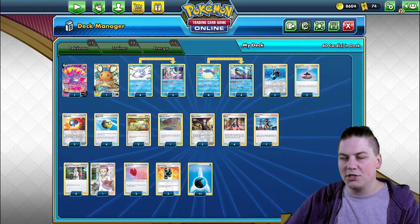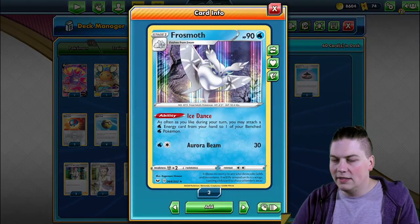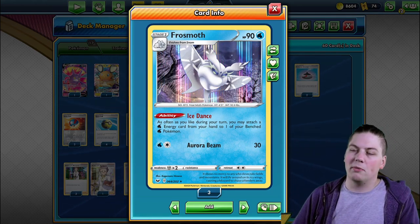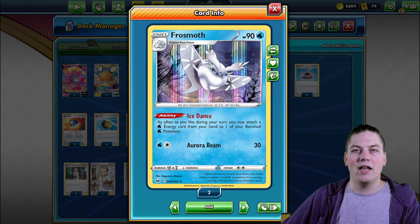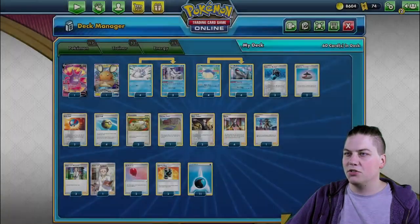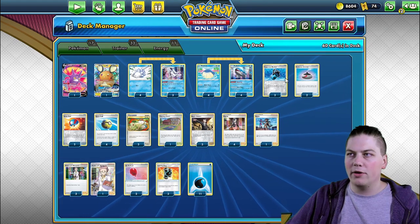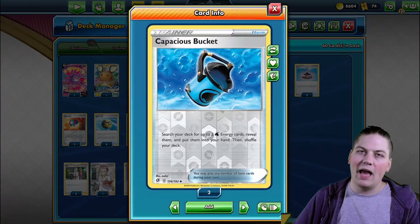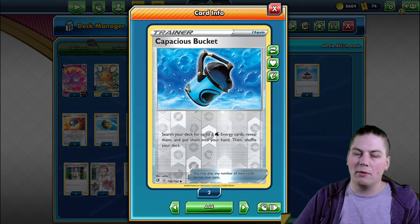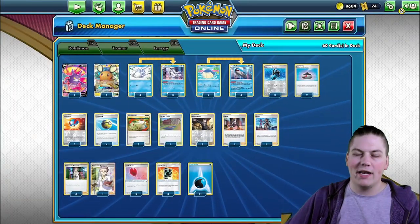How do we get water energy onto the Wailord? Through Frostmoth's Ice Dance ability — as often as you like during your turn, you may attach a water energy card from your hand to one of your benched Pokemon. So you can pour — pardon the pun — water energy onto your benched Wailmers and Wailords. To search that energy, we have Capacious Bucket: search your deck for up to two water energy cards and put them in your hand. We run it as a 3-count.